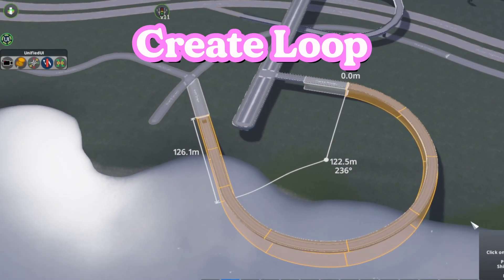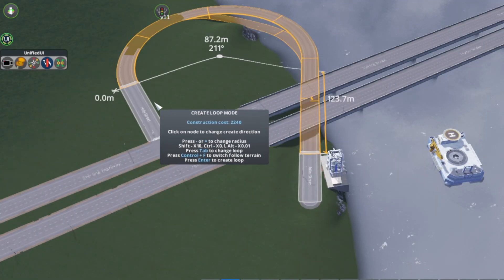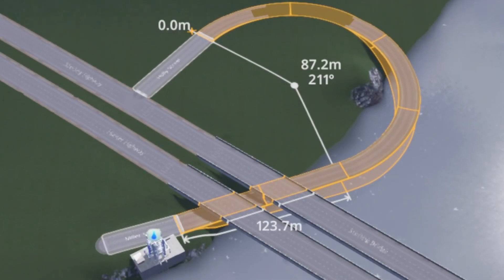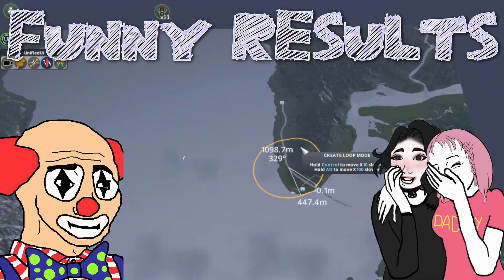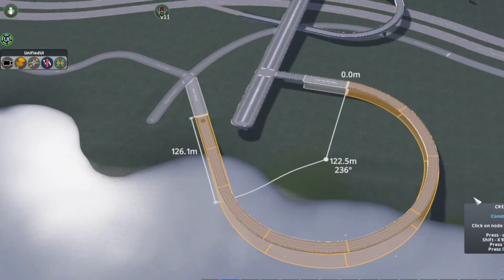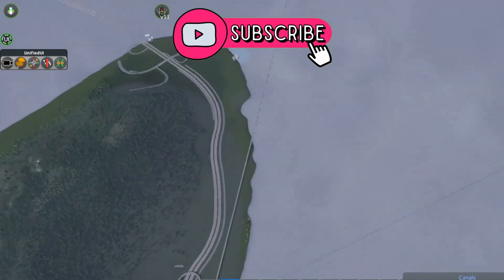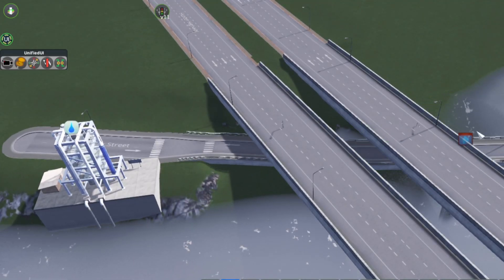Create Loop mode is great for perfectly circular ramps beneath multiple layers of highways, but it can be tricky. You'll need to individually click on the nodes you'd like to connect up, and if you pick the wrong side, it can have some funny results. You can adjust the size of the loop by clicking and holding the little dot in the center and dragging it in or out as much as you like. Because there is some clipping here, I'm going to use MoveIt to elevate the bridge a little.